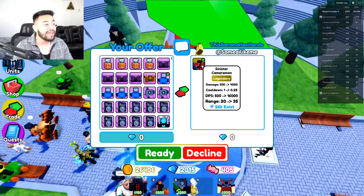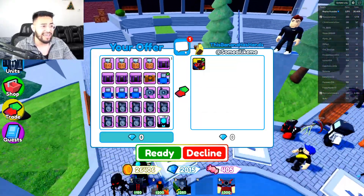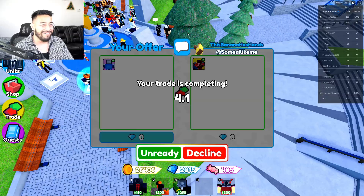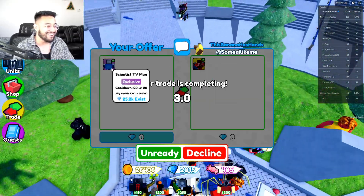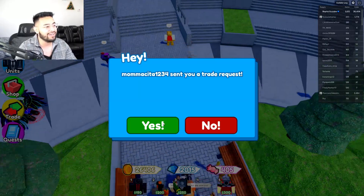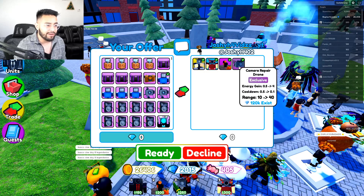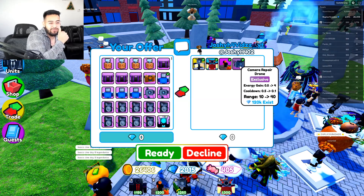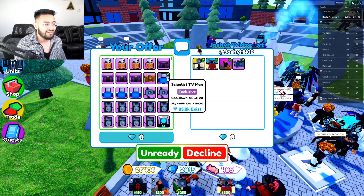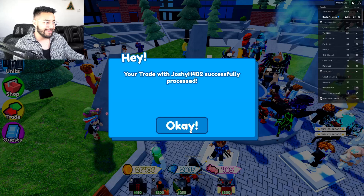Next up - someone has a Sinister Cameraman. That's still kind of valuable and it's not gonna be in the game for that long, so it might stay pretty valuable. We're gonna trade - wait, there's no way we're really getting a Sinister Cameraman for 299 Robux worth of Scientist TV Man? Oh no, he canceled it. Next one is tempting - a Laser Cameraman Car, a Monster Speakerman, a Pumpkin Farmer, and a Camera Repair Drone. The Monster Speakerman and Pumpkin Farmer are leaving the game soon, so I'll do it - and it was successful.